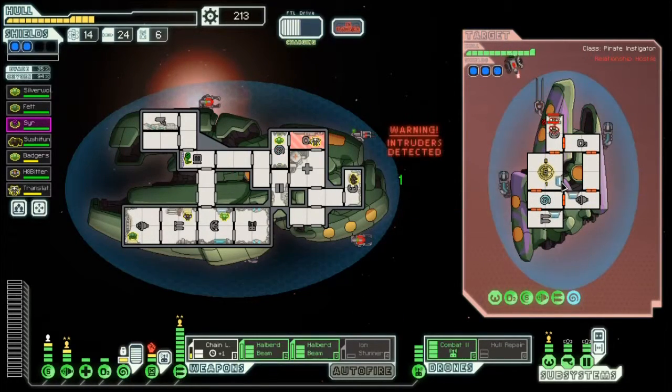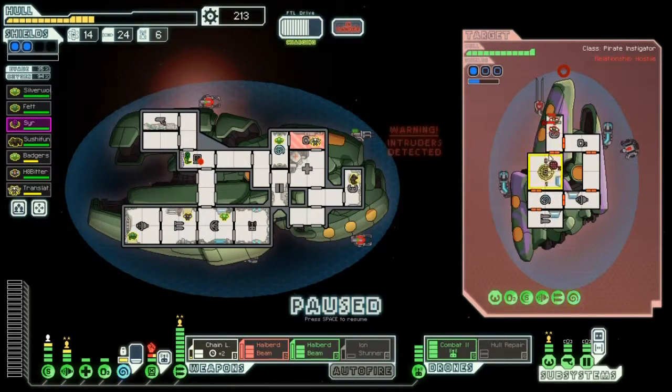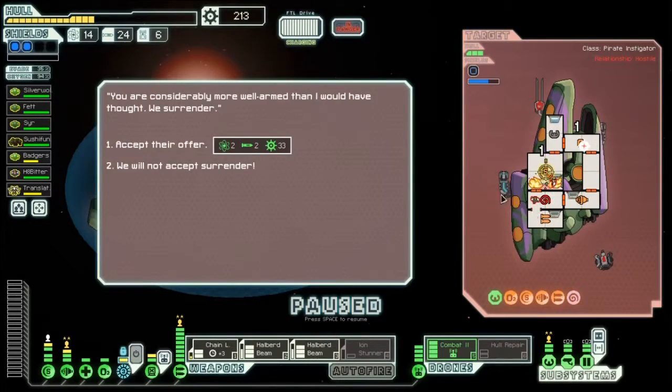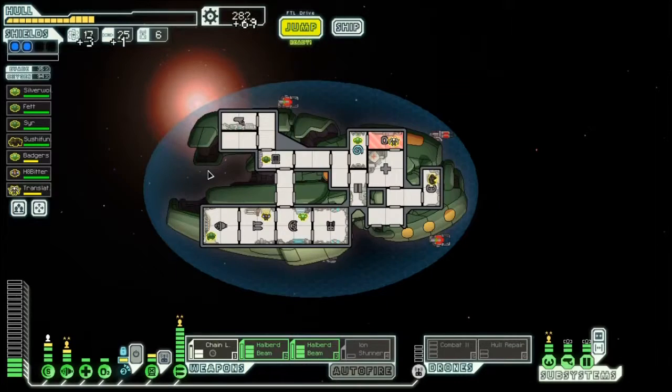We're just going to wait a second to get the shields down without sending a hacking — got to conserve drone parts. He's got mind control going on, no biggie, not worried about that. Now they're down a little bit. Mind control's down, beautiful. Keep firing away, set a fire. We will not accept surrender unless it was drone parts — then I might take them. I had halberd beams I could have fired, I was just too excited watching the lasers.